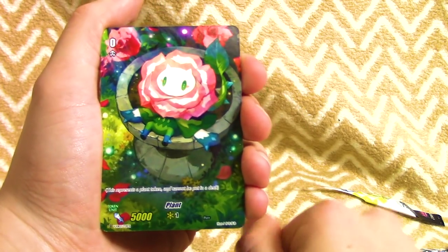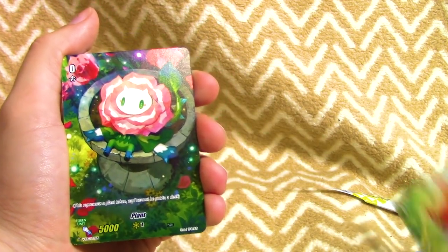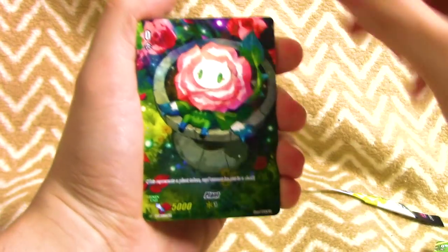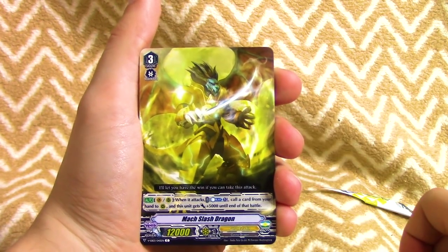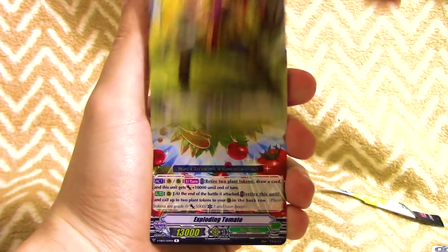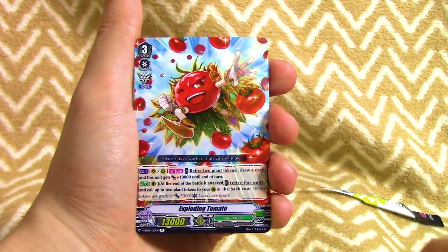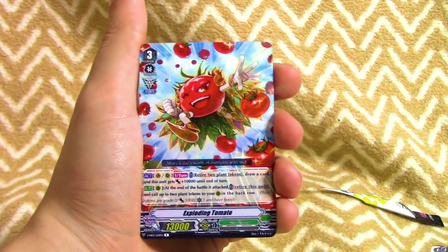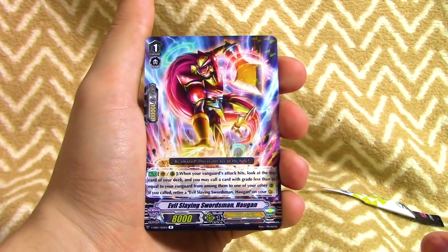First card is the other plant token - there are two versions of plant tokens. Let me know in the comments which art you prefer: the red flower looking one or the white one with the pink petals. Mach Slash Dragon - really good card if you're planning on building Gold Paladin, helps for finishing games. Starter for Angel Feather, two crits for golds. Exploding Tomato - it lets you draw cards by getting rid of your tokens which you generate really easily, and at the end of the battle phase you can retire it and it gives you two more tokens to boost attacks. That's our first rare. Our second rare is Evil Slaying Swordsman Haugen, also really good for Gold Paladin.